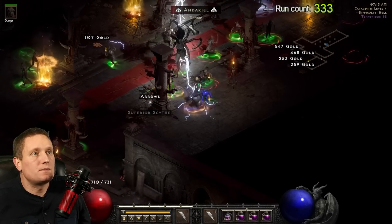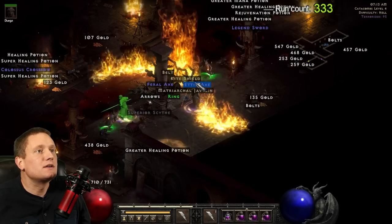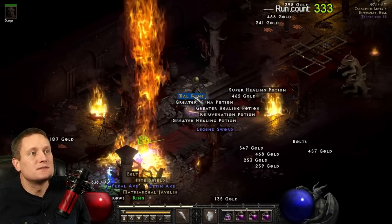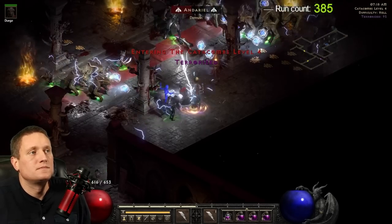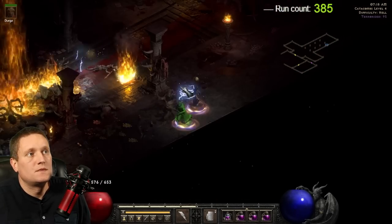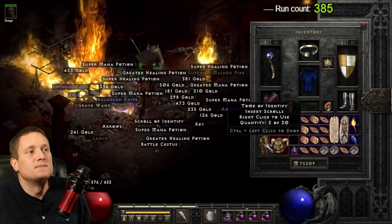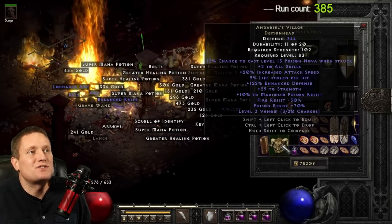On run number 333 — where is it hiding? There it is: a Mal rune. On run number 385 we have Andariel's Visage — it's only 9% life leech, but 29 to strength, it's not bad.